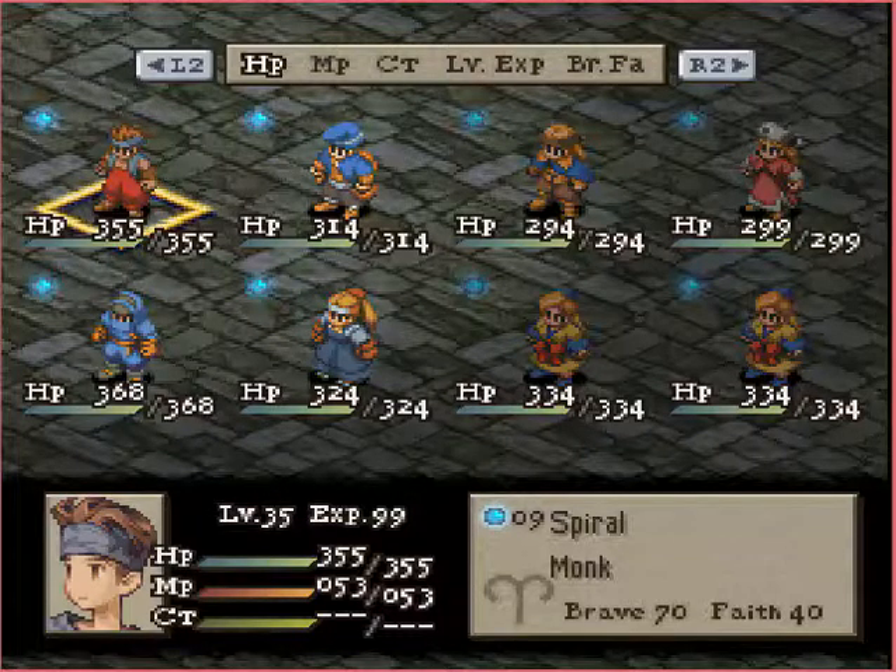Hello everyone again and welcome back. This is another FFT Arena match that Anima Zero requested. His team is on top and is known as the Raging Monk, and today he's facing Ruroni Elmdor's team, Steel Order of the Basilisk.